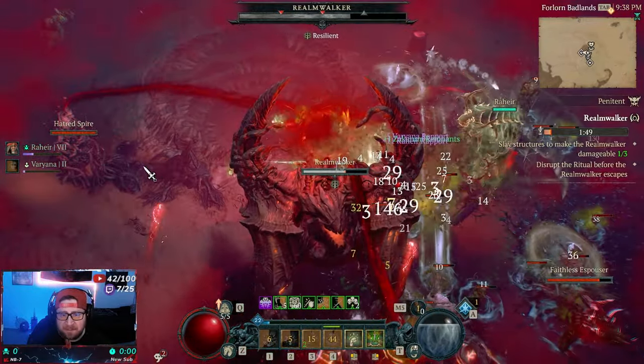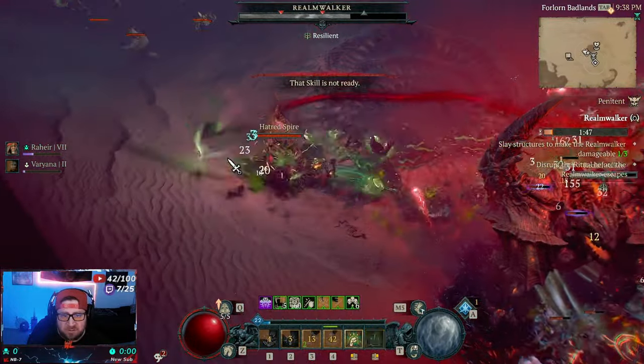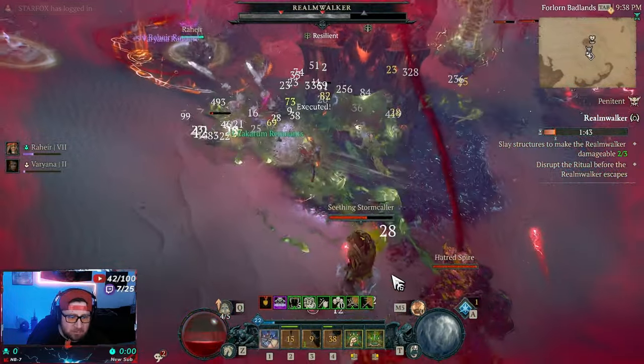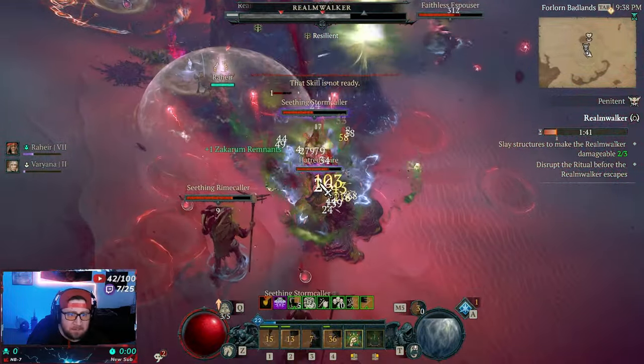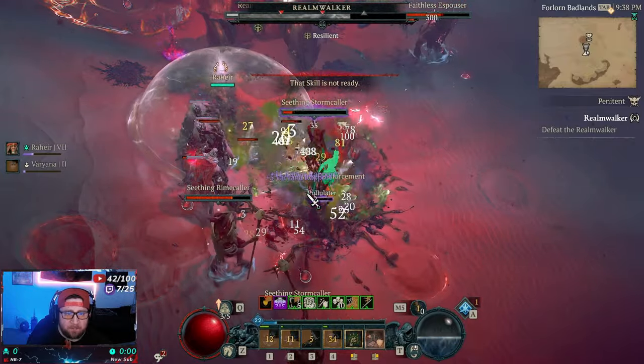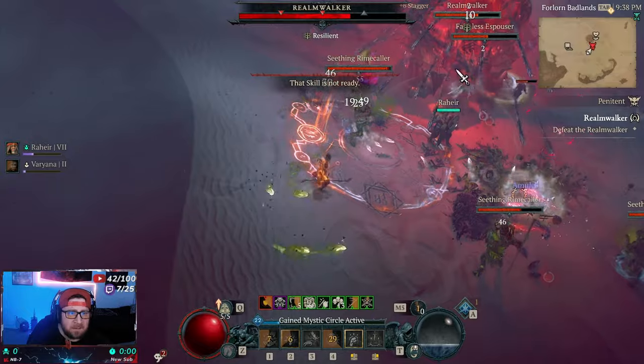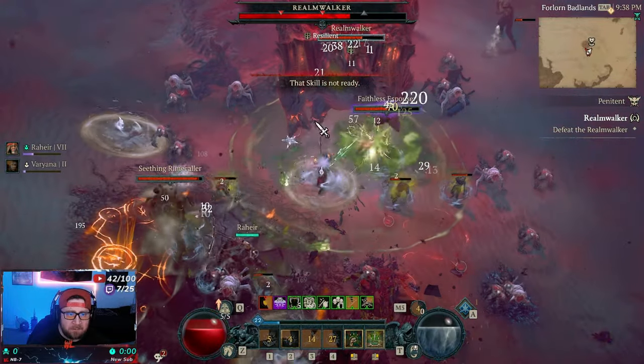Now we go into the next phase where we need to destroy all the structures, which does the same thing. We come over here, destroy all the structures, and that's going to get us to the next part — we deal damage to the Realm Walker. So now we can deal damage to him directly, which is cool.